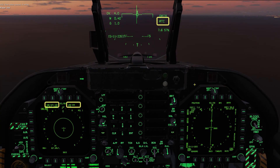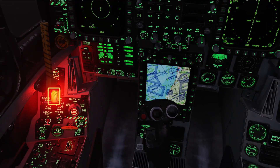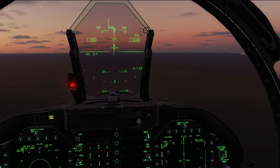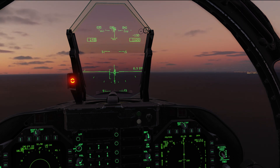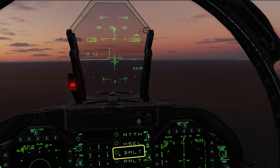Auto-throttle off. New speed is 140 and there's a landing checklist to do. Gear down, flaps full. Manually hold the plane level while slowing to 140 knots. Trim your pitch vector towards the E-bracket and control your sink rate with the throttle. Once you're more or less on speed, engage altitude hold and auto-throttle.